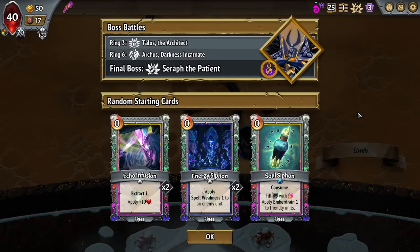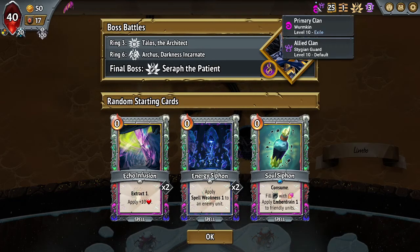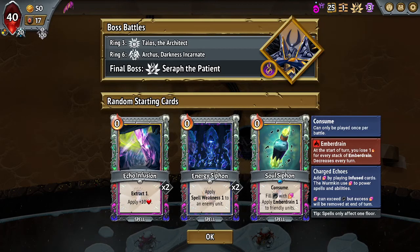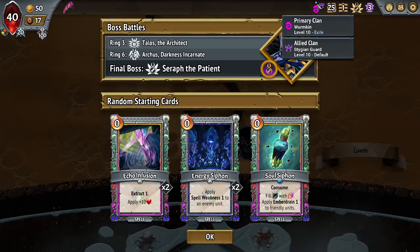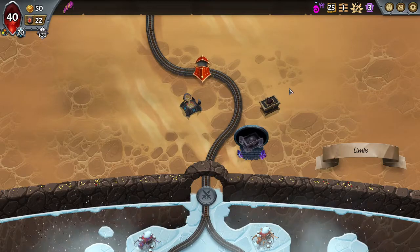Hopefully we get a cool start here. Not Tethys — okay, not Tethys. Pog! We have Stygian back up here. We've got Soul Siphon, Energy Siphon, and Echo Infusion here. Soul Siphon was pretty good for us in the last Echo Rite run that we had, because we did some pretty cool stuff — it enabled us to get a turn one hatch on the Bog Wyrm, which was good. Okay to see it here, not super excited. Echo Infusion is obviously a not-so-busto card.